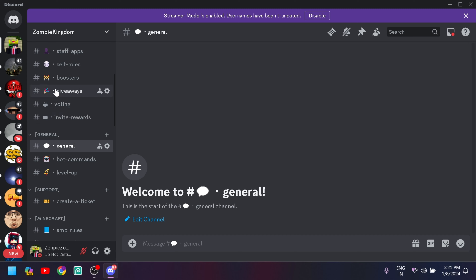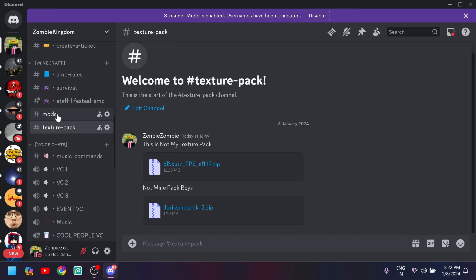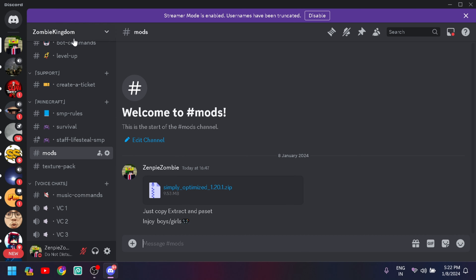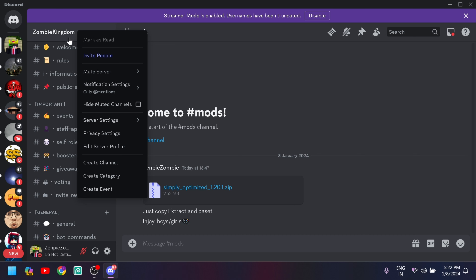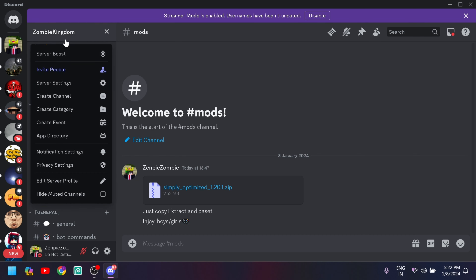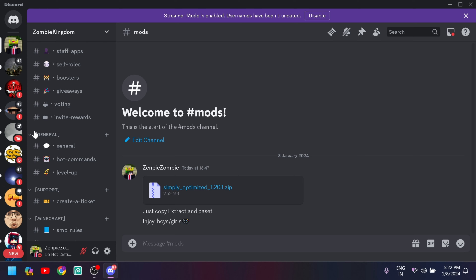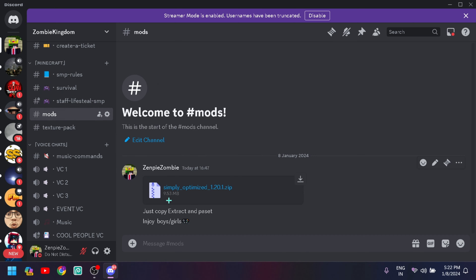You will find the mods folder and texture pack in the description link. We need both the mods and the texture pack to boost our FPS. Click the Discord link, then show all channels, scroll down to the mods and texture pack section, and you will find both there.